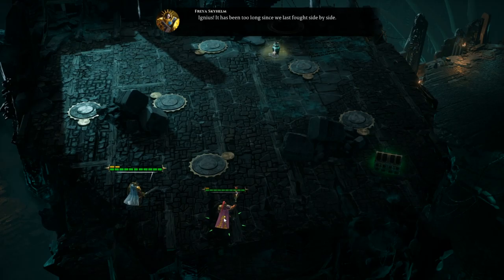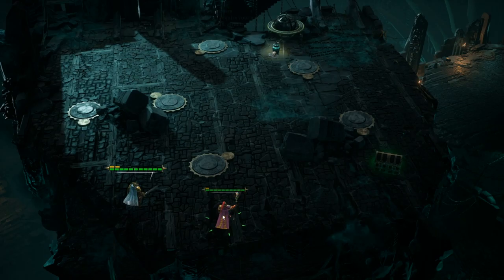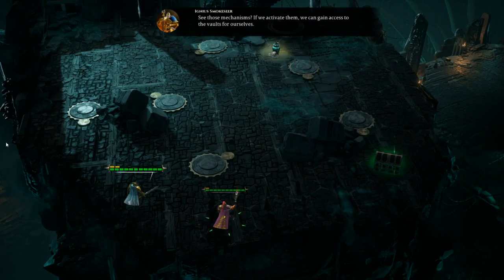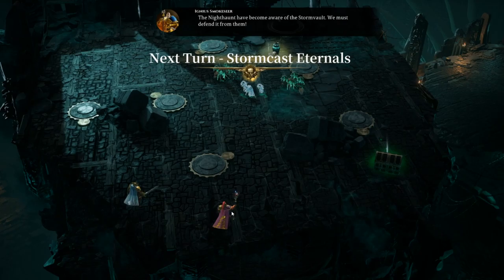Igneous! It has been too long since we last fought side by side. Oh, we got a wizard! Indeed, I require your aid, young frere. This is the entrance to a Storm Vault, an ancient repository of forbidden relics and lore. See those mechanisms? If we activate them, we can gain access to the vaults for ourselves. Okay, so we have a Lord Arcanum with us.